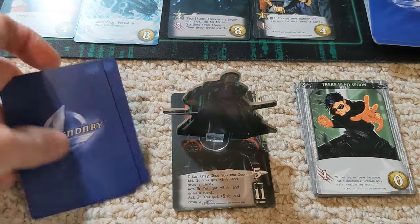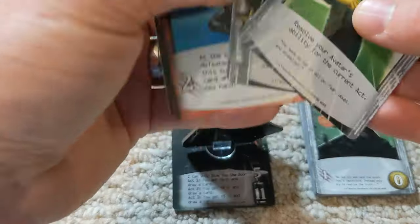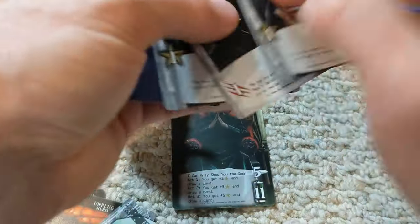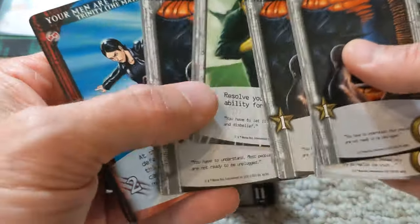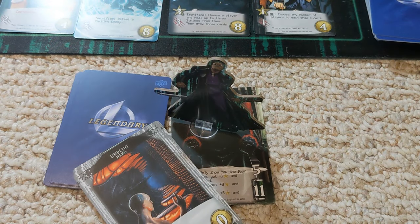Unfortunately the two recruiting points weren't enough to actually buy anything for Morpheus. We're going to draw our fresh cards, reshuffle, and draw three more. We do have some recruiting points — got the Trinity card, the free your mind attack card, and some recruiting. We're going to be in good shape this turn coming up.